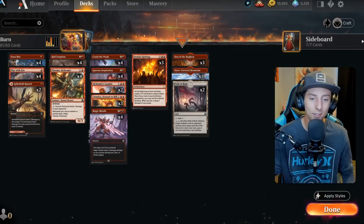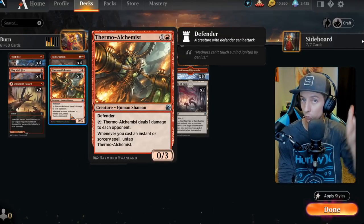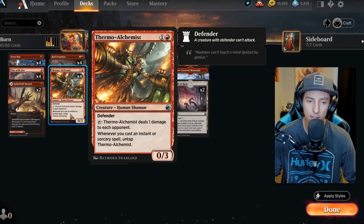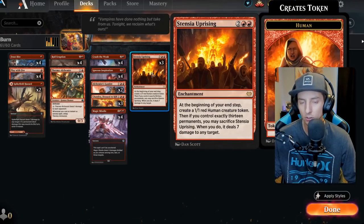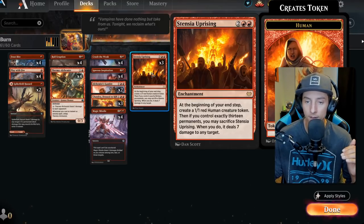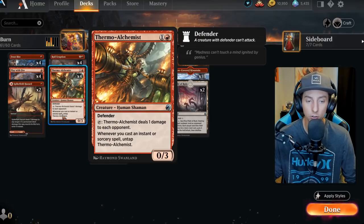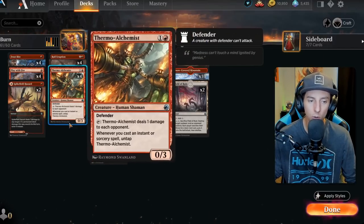It's a lot of fun, so let's talk about a couple of key players. We'll start with Thermal Alchemist. This is really the glue that holds this thing together because it's going to offer up residual damage over time - slowly, but it's going to rack up a lot of one-damage pings. This is going to get us to our closer, which is Stesnia Uprising. This card is going to close out most of our games with a very explosive 7 damage to our opponent's face. Once we reach 13 permanents, we can sacrifice it and deal 7 damage to win the game. So we're trying to get our opponent down to as close to 7 as possible with the Alchemist and win the game with the Stesnia Uprising. These two cards are the glue that hold the deck together.